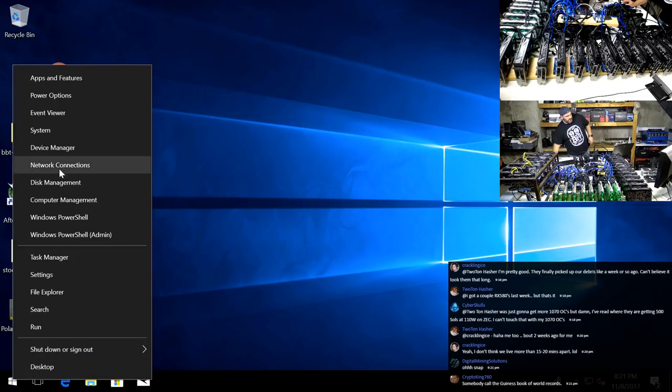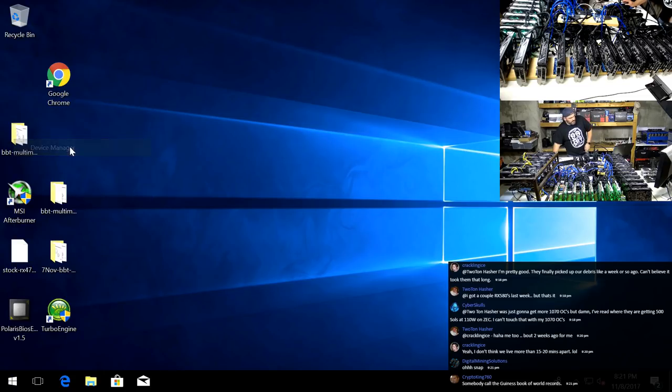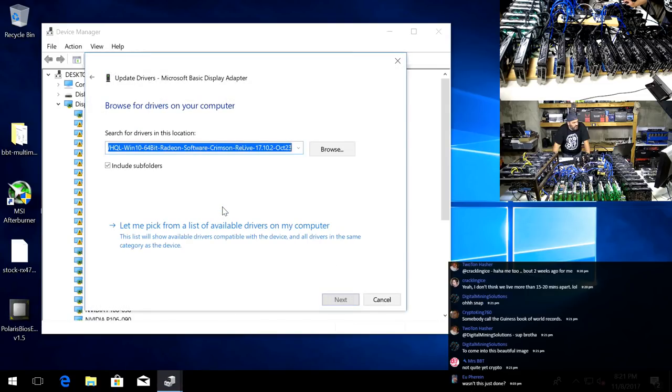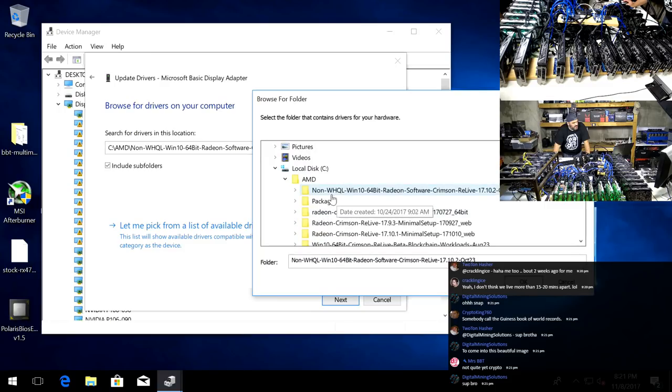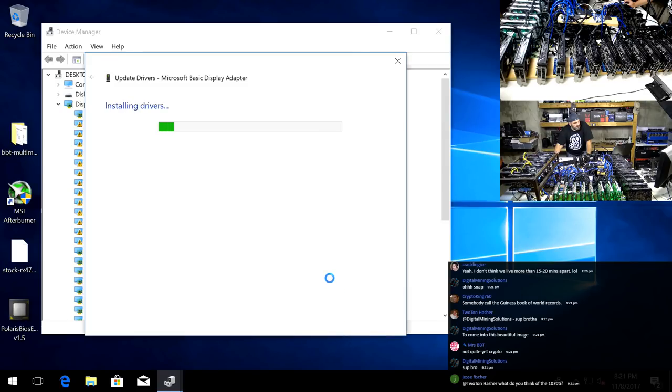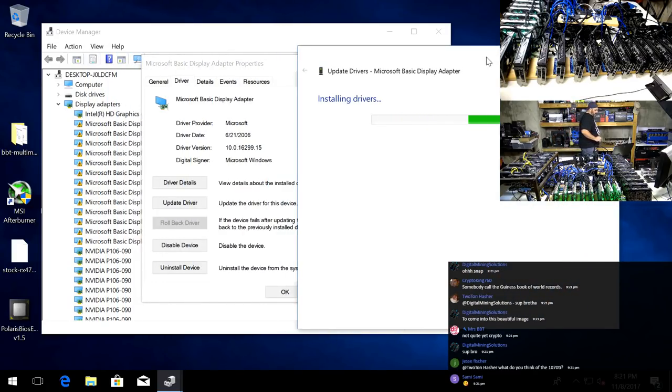Looks like Windows is back up. We're going to the device manager. Here's all those adapters. We're going to go into one of them, update the driver, browse to where we've unzipped it - this top driver here. This is the non-WHQL driver, October 23rd is the one we're using. That should go through and do its business - this will happen pretty quick, maybe three or four minutes. Then we will do a pixel patcher, then we'll reboot it, make sure all 21 work, then I'm going to stair step by putting another card in here with another riser expander.